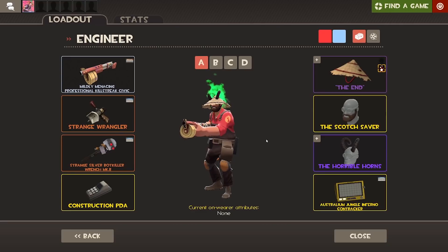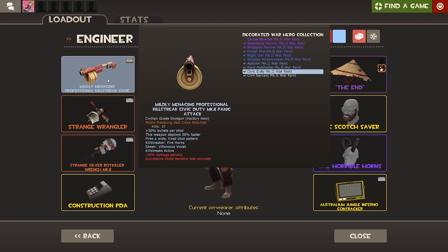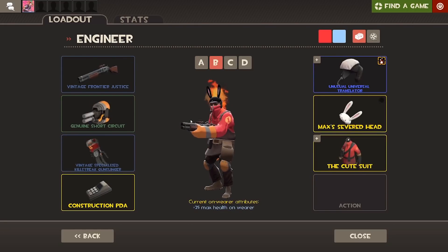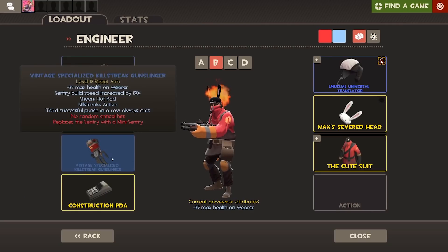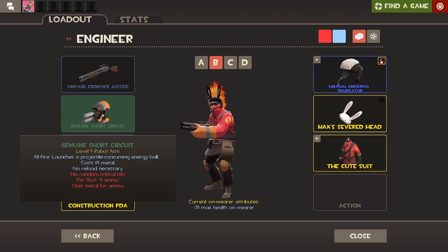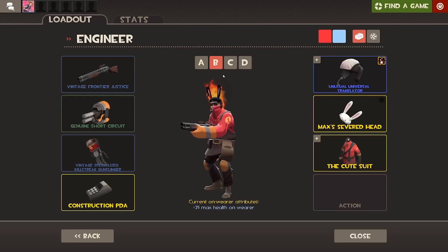Moving on to Engineer. This is the pretty standard Engineer loadout: the Wrangler, the Panic Attack or Shotgun, and the regular Wrench — this is how I'm going to be trying to learn Engineer to start with. Then we have a more aggressive Engineer with the Frontier Justice, the Short Circuit, and the Gunslinger. I think this one's going to be my favorite. I might also swap to the Widowmaker or a Pistol at some point. I want to learn how to use certain Engineer weapons because I never, ever play Engineer.